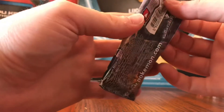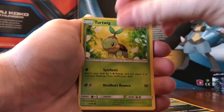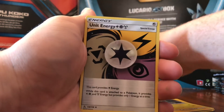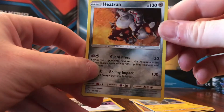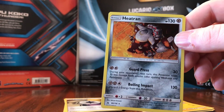We'll start with our first pack — Duskmane Necrozma on the cover. The best cards to pull from Ultra Prism right now are Full Art Cynthia or one of the gold cards. We got a Gible, Jupiter, Stunky, Turtwig, Electabuzz, Energy, Skuntank, Bellows and Dugtrio, Unit Energy. The reverse is a Pal Pad, and the rare is a holographic Heatran — a holo rare, nice card. I like to sleeve my holos, so I'll grab a sleeve for this Heatran.